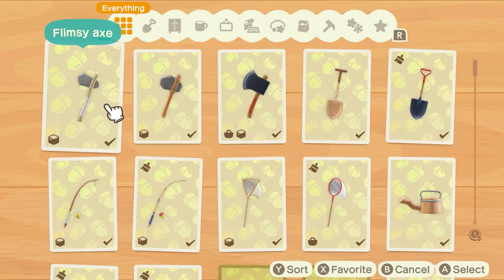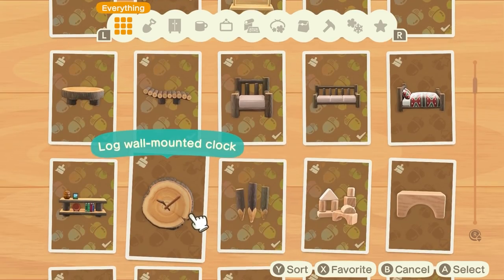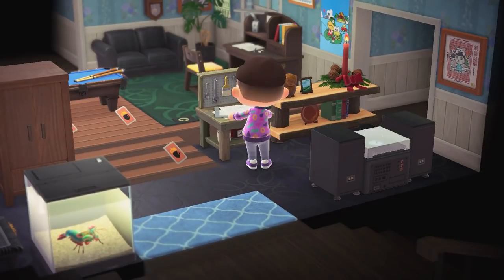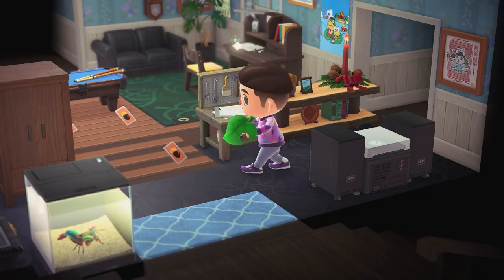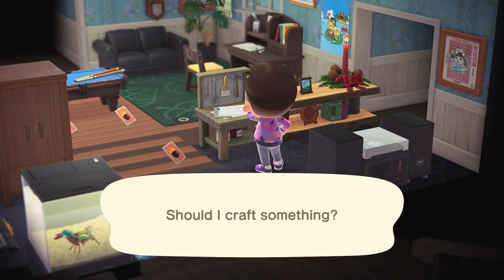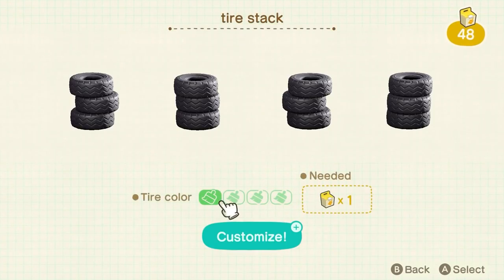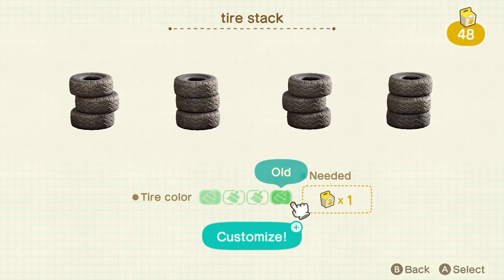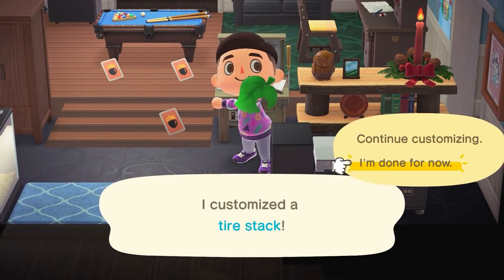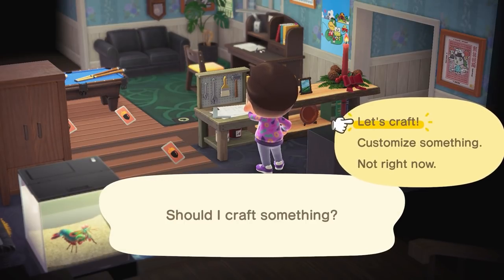The crafting update. Everyone has talked about this a million times over, but bulk crafting. Not that I really craft much fishing bait anymore, but it would be really convenient — for example, when I'm trying to make a log couch, I can quickly craft the two log chairs necessary for that DIY in one go, rather than crafting each one individually and then crafting the log couch afterwards. Building off that, it would be kind of cool to be able to craft as well as customize something at the exact same time, because more often than not I'll craft something and immediately need to customize it afterwards to make it a different color to match the project I'm working on.